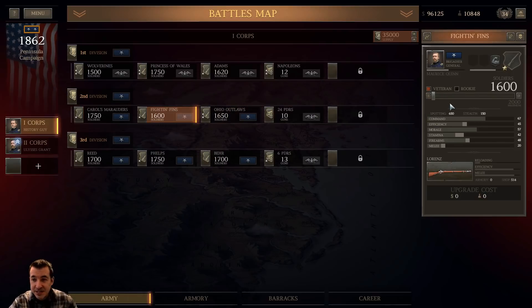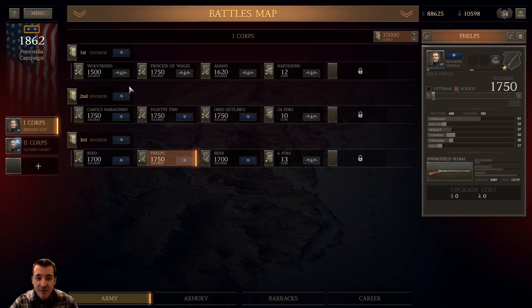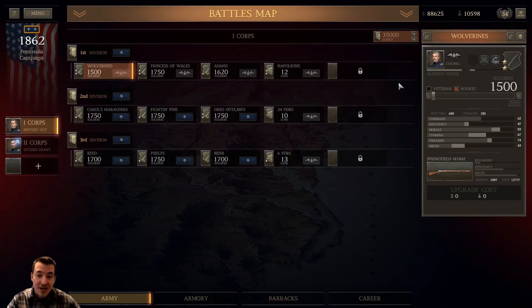Fight and Fins are at 1,600 — we're going to bring them up with veteran recruits to 1,750 also. The Ohio Outlaws will do the same; we might be able to use some rookies and stay on two stars for them. They've got Springfield 1855s. Fight and Fins, Laurens, Wolverines, Princess of Wales — that's five — and then the Phelps would give me a six. I'm going to take all infantry because I'd be heavily outnumbered otherwise.